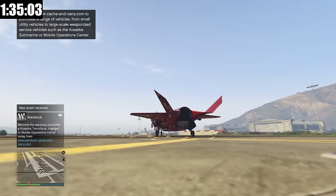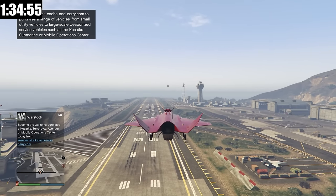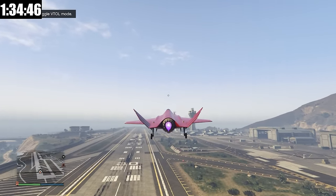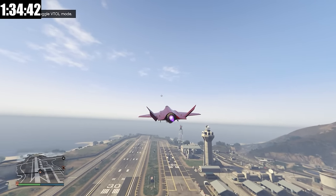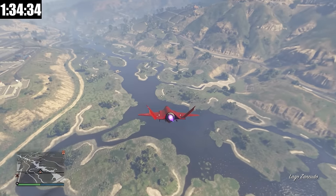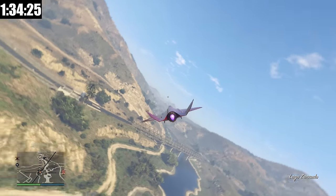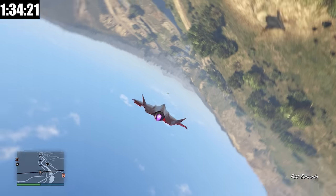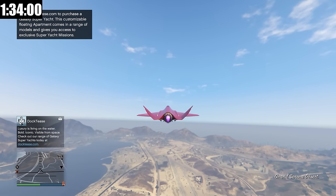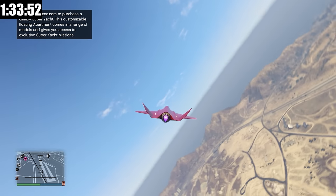Now let me show you just how crazy this fighter jet is. The jet has two different flying modes: VTOL mode where the engine is pointed down, allowing vertical takeoff and landing — very helpful for getting around the map and landing in awkward situations. Then if you hold in on the left joystick, it changes to regular flying mode, retract the wheels, and now we have the fastest vehicle in the game. Go closer to the ground and you realize just how quick this plane really is.